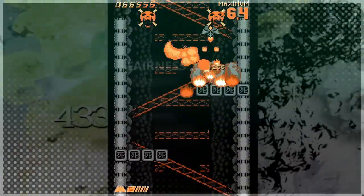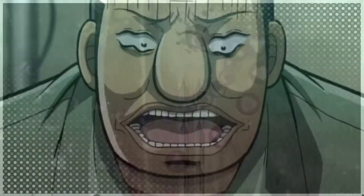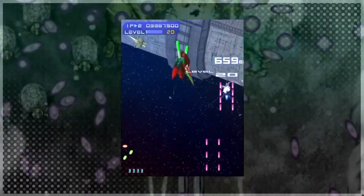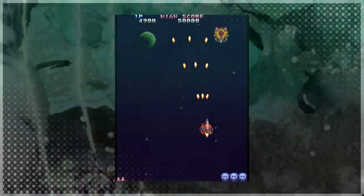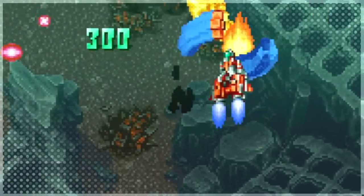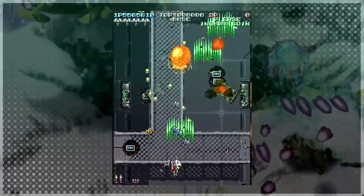Fairness. While shmups tend to try and telegraph threats when they first appear, long-term fairness via careful management of randomness is even more important. Clarity. Arcade levels greatly benefit from hiding a lot of cool extra content behind player skill. This is especially important for earlier levels, which will be replayed the most. This can be done via advanced scoring tricks, secrets like DoDonPachi's bees, Ikaruga's hidden barrels, hidden tiles in caravan games, variable enemy spawns, and dynamic difficulty.